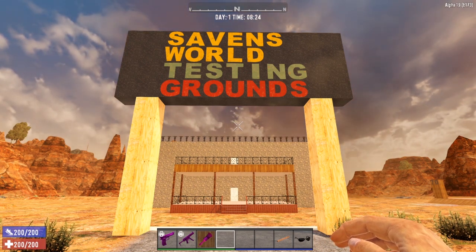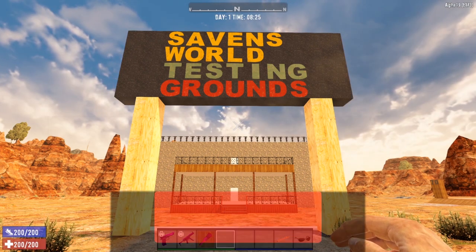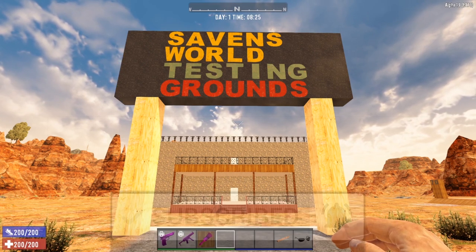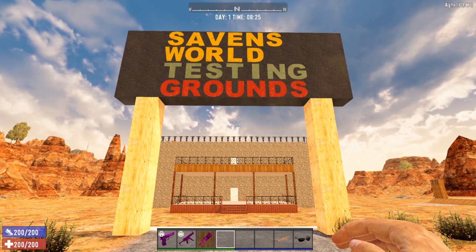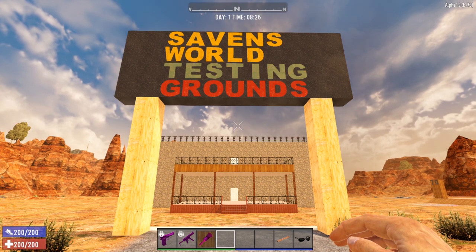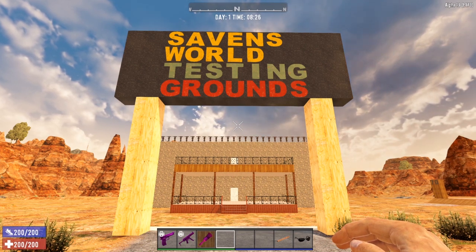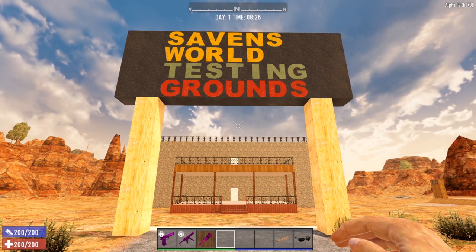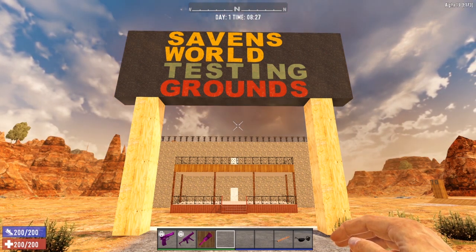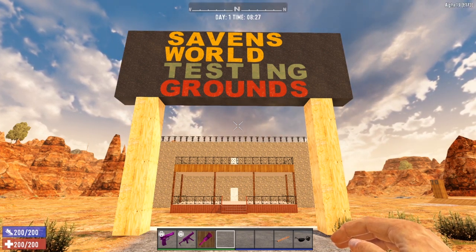If you are ready to learn all things 7 Days to Die and take your gameplay to the next level, be sure to subscribe to Savin's World and turn on notifications so you do not miss a single one of our tutorial videos. Today we are talking all things tools — the ratchet and the impact driver, introduced in Alpha 19. Let's head inside and get to it.